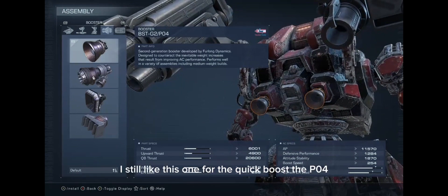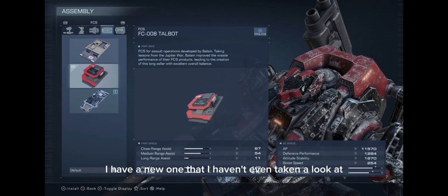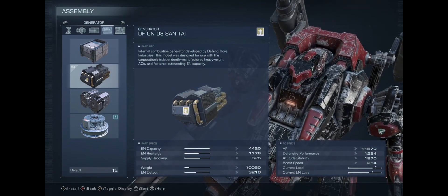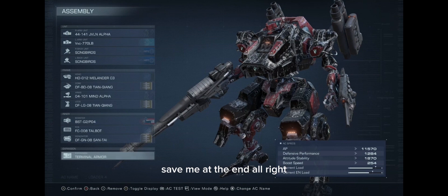As for the booster, I still like this one for the quick boost — the P04, I'm still using this one. I'm just now noticing I have a new one I haven't even looked at. This is the generator that I use. There are definitely better gear guides out there, but this is the terminal armor that I use, which I highly recommend — it saved me at the end.